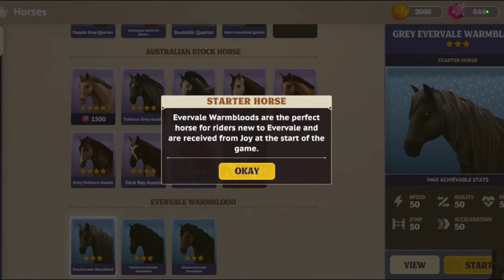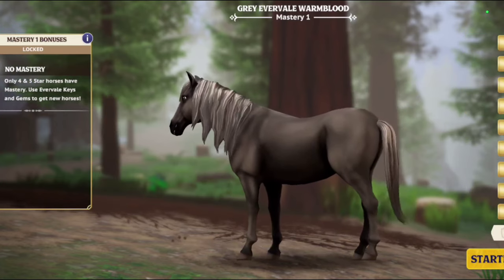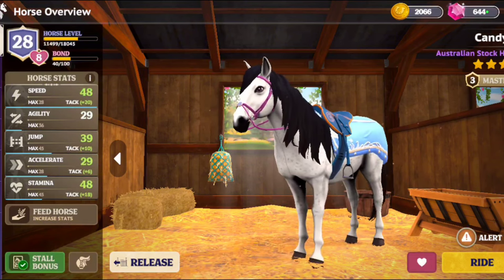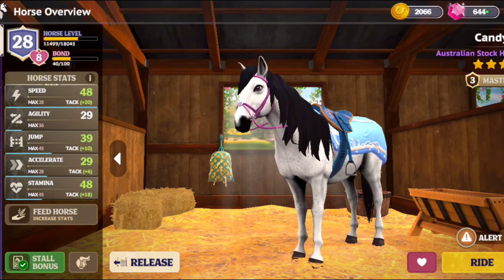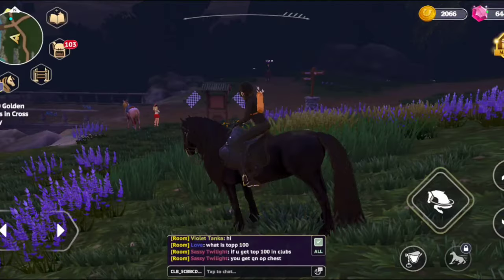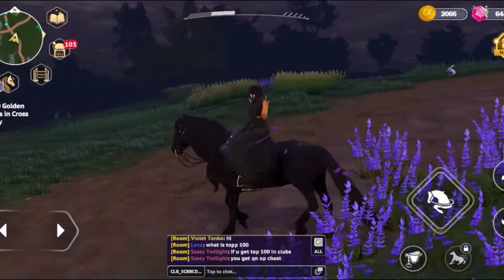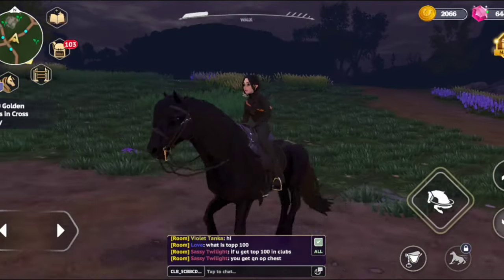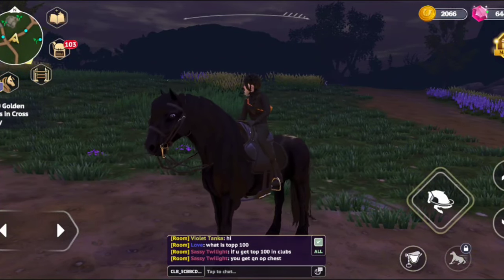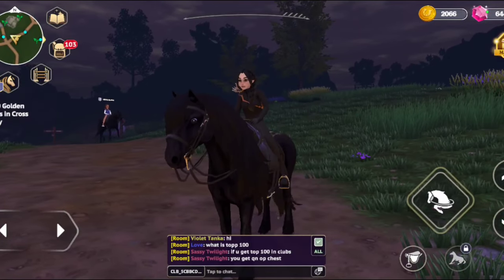They're starter horses but I don't have one that looks like this — they're pretty and I really like them. My starter horse is an Australian Stock Horse, and I like it too, but the Warmbloods are really cool. The other horse I wanted to show you is this Friesian — I got it from last week's club chests. I love it; it's my first fully black horse and my first Friesian. Since I usually wear all black in the game, it's hard to match colors, so this one works perfectly.